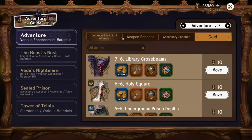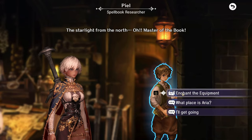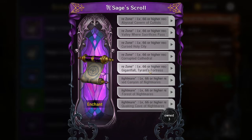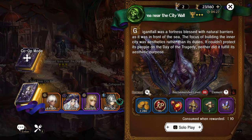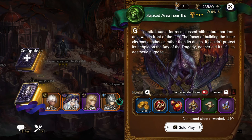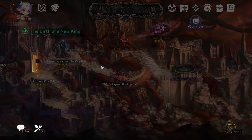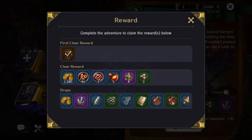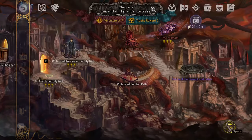You can get sage scrolls from nightmare runs or from any of the story chapters. To find which specific stage drops them: click the item in your inventory, and notice it brings you to a specific stage. My theory is that whichever stage it drops you at is where that item is more likely to drop — because if it were just dropping you at your last location, it wouldn't consistently bring you to the same stage. This needs further testing.